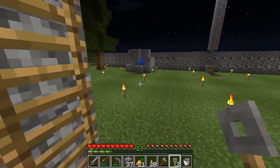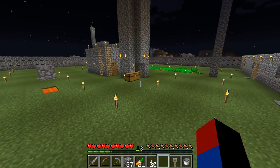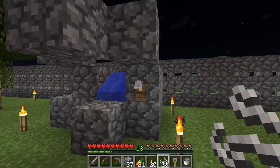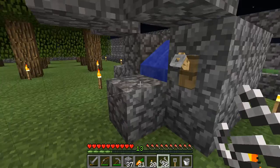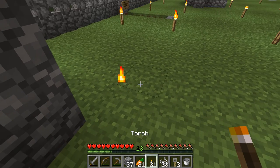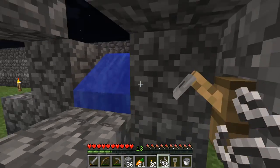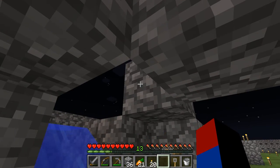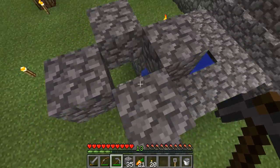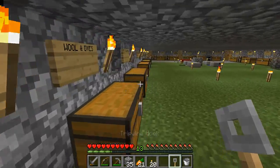Now we have two tripwire hooks, and I'm going to use them. I need some string to create infinite obsidian, so I'm going to have to get some string from my mob grinder. I'm going to place a lava source up there. I think I'll cover up this area too, just to make sure the lava doesn't spill. I'm going to stand right here and place the lava there. I actually don't know where my other bucket went.